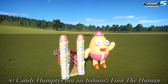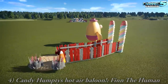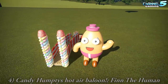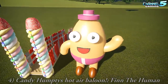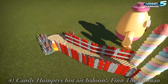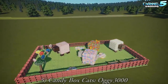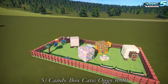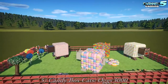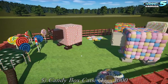Humpty made an appearance. We have the Candy Humpty's Hot Air Balloon by Finn the Human. Might have to use that — it's a shout-out to Finn, and it works. Egg on a farm. I might recolor his hat, straw hat, and blue overalls. And the cat and candy box cats make the return. I might have to hide one of these somewhere in there.